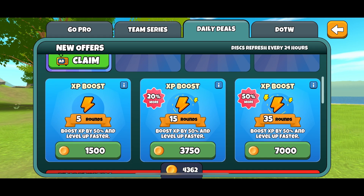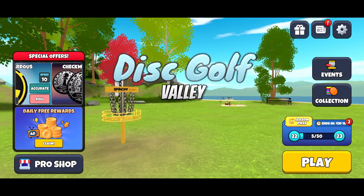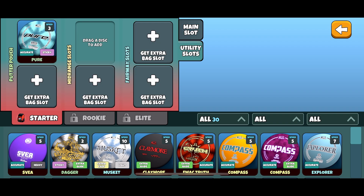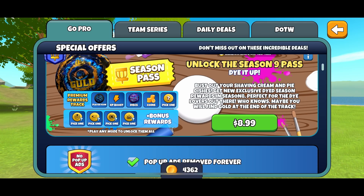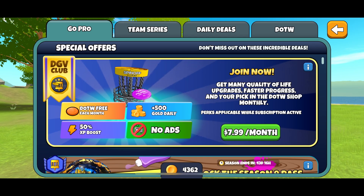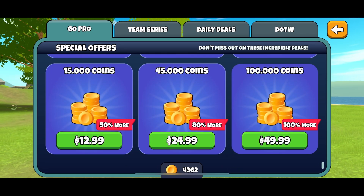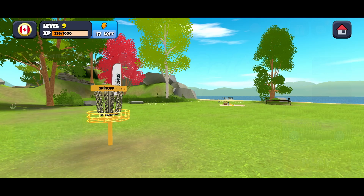If you have coins and need a disc, check the daily deals — you might be able to purchase one with accumulated coins. The other reason you want coins is to open up slots in your bag. Pressing on an empty slot will show it costs 25,000 coins. If you're really impatient, you can purchase 100,000 coins for $49.99, but a better way is to just earn them slowly by playing the daily challenge.